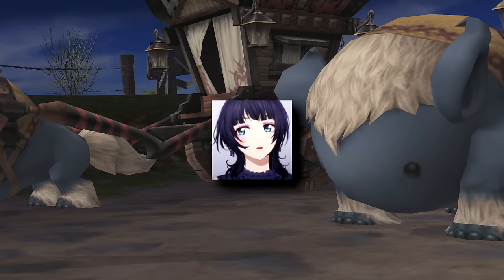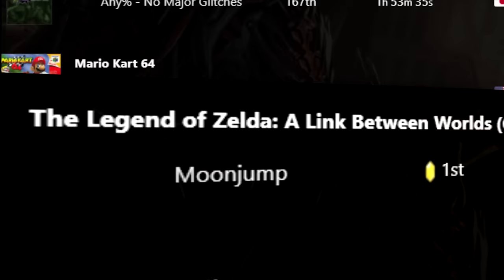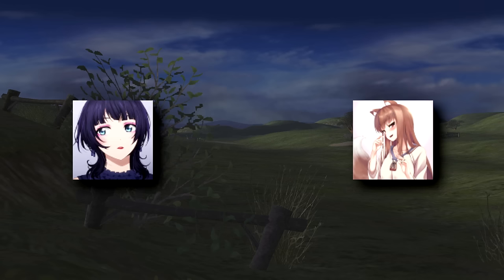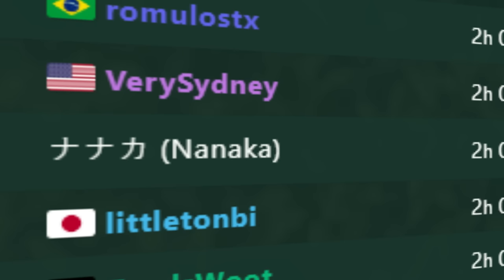Romulo had experience from speedrunning many different games starting back in 2016, and even obtained records in Legend of Zelda: A Link Between Worlds, and MediEvil. He eventually picked up the Persona 5 speedrun around the same time as Neviats did by sheer coincidence. Interestingly enough, Neviats would help Romulo out with strats for the game, but the Brazilian speedrunner would make his way to Crystal Chronicles all on his own. Romulo was the juggernaut in multiple games, and he would bring that experience to this one as well, pushing himself into second place in just one month of running the game.